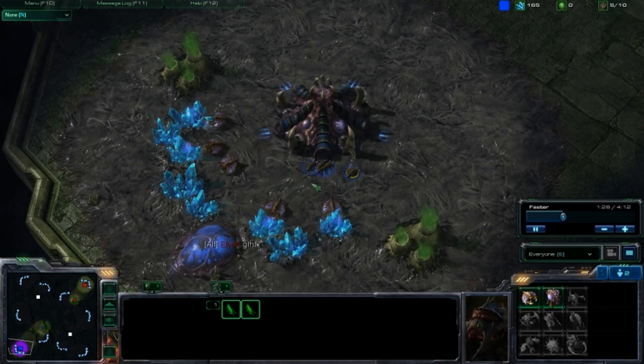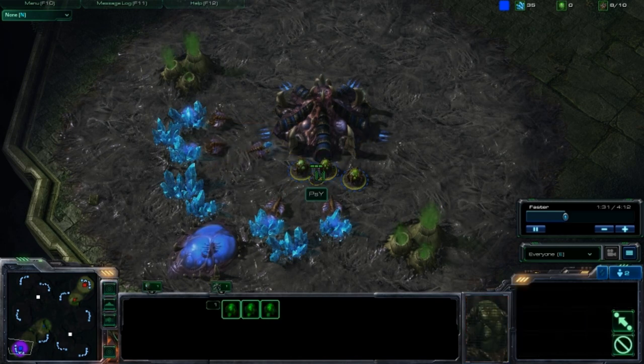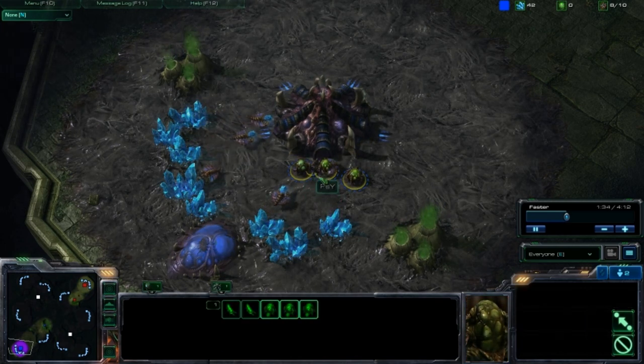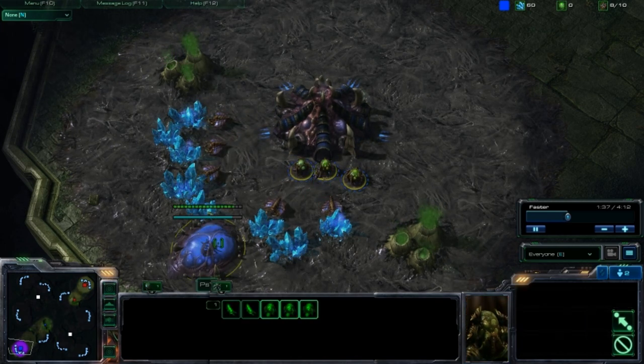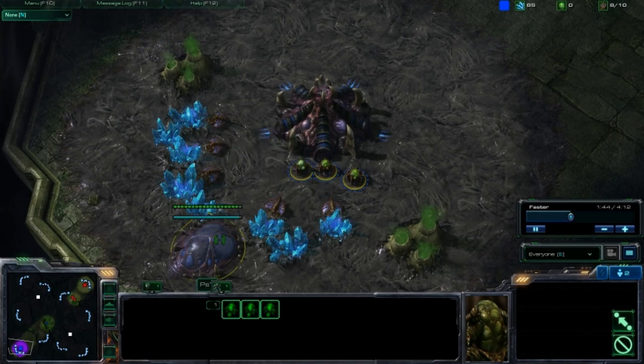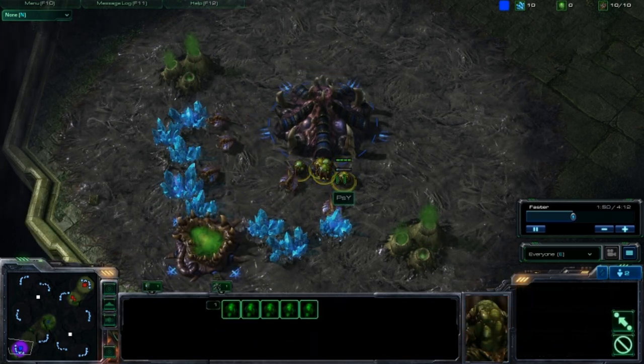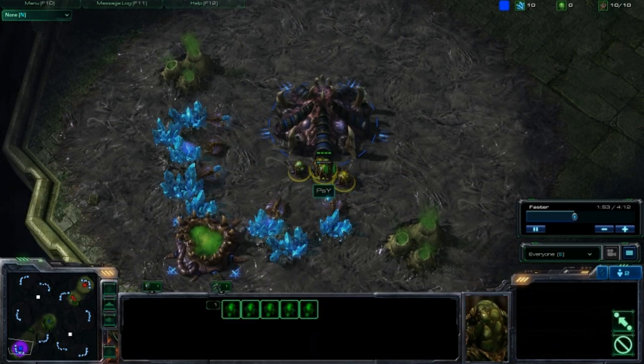Watch for that larva. You can't really see it, but the hatchery did pump out another larva. I canceled my eggs, and now I have 2 larvae and 3 eggs. So now I'm going to do it again — make 3 eggs and try to get up to 3 larvae. But my spawning pool is complete, and I didn't really want to risk it, so I just canceled all of them. I'm good with just 10 lings right now.